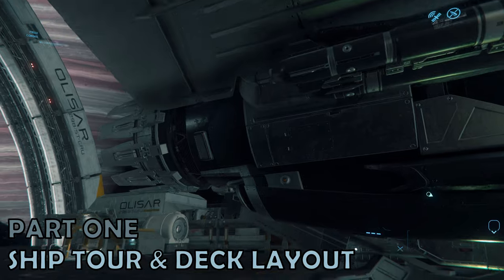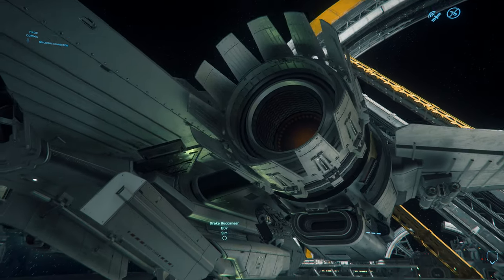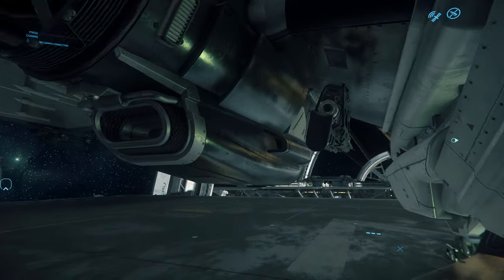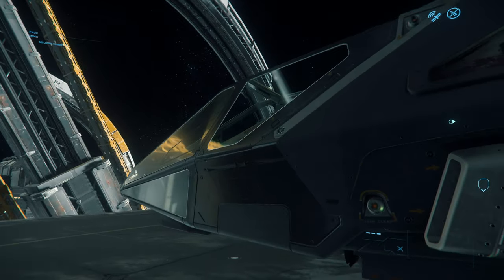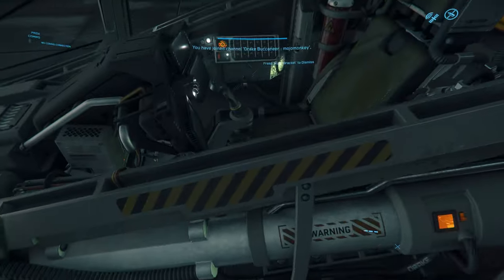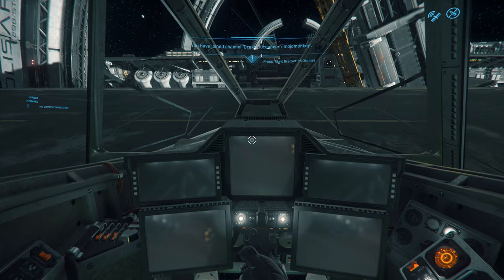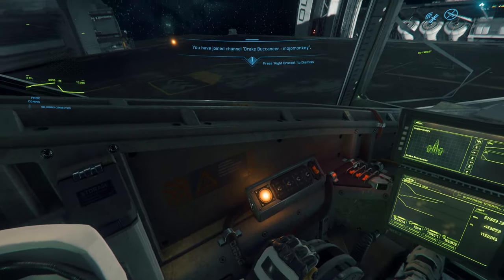Part 1: Ship Tour. Walking around the exterior of the Buccaneer, it's very obvious just how large the two engines bolted onto each wing are. In line with most other fighters, entry into the cockpit is on the port or left side. This takes you up into the single person cockpit, which is the only internal space in the Buccaneer.